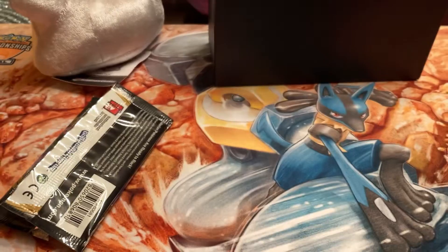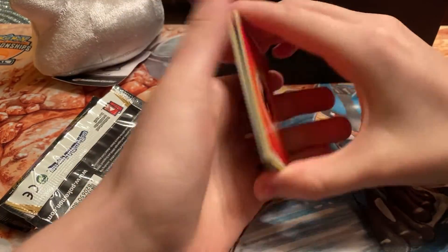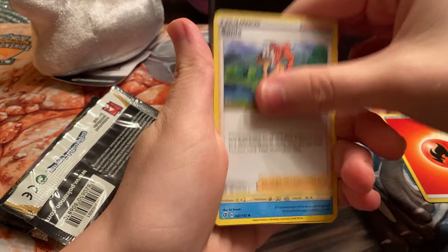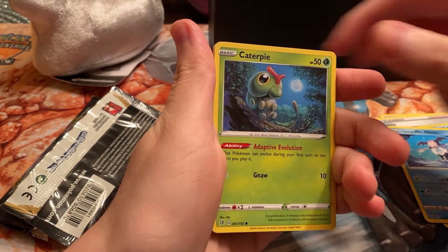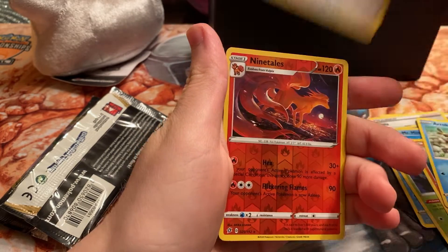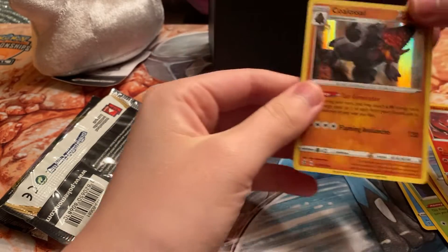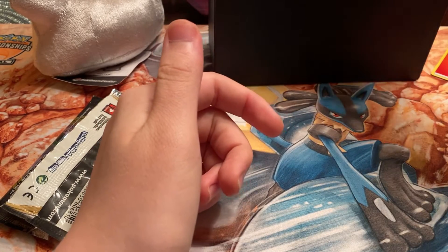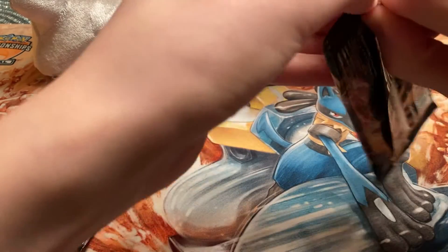ETBs are very hit or miss in my opinion — sometimes you get the greatest pulls in the world, sometimes you just get a straight dud. So hopefully we get some good pulls in this one. Pack one: fire energy, Sonia, Pelipper, Bronzong, Mr. Mime, Caterpie, Barboach, Arrokuda, Stufful, Ninetales reverse — which is a rare, that's very nice to pull — and a Copperajah hollow. I already have two of those.